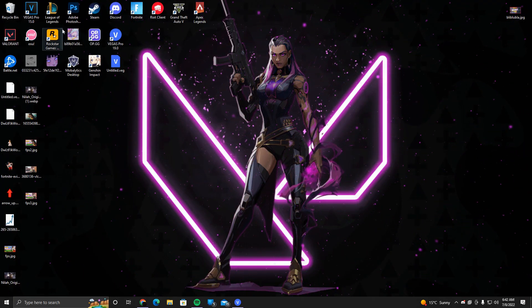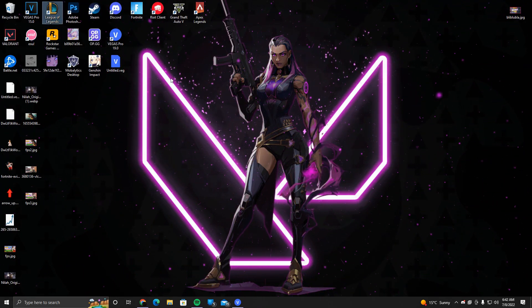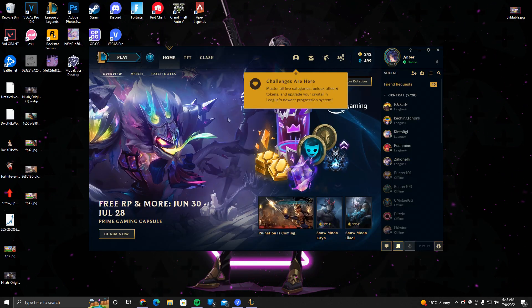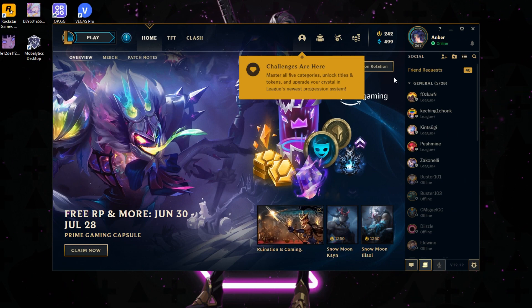Alright, so here we are on the desktop. First things first, what you want to do is open League of Legends. Once the launcher is open, you want to log in obviously and the launcher will start. Now, I haven't seen many people cover this — it's actually about the launcher itself. It does take quite a bit of RAM to run this launcher in the background, which is the default setting.